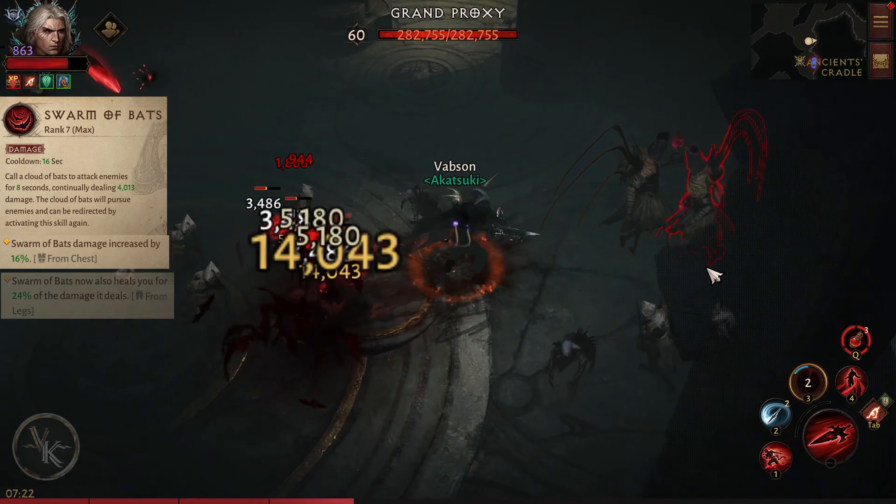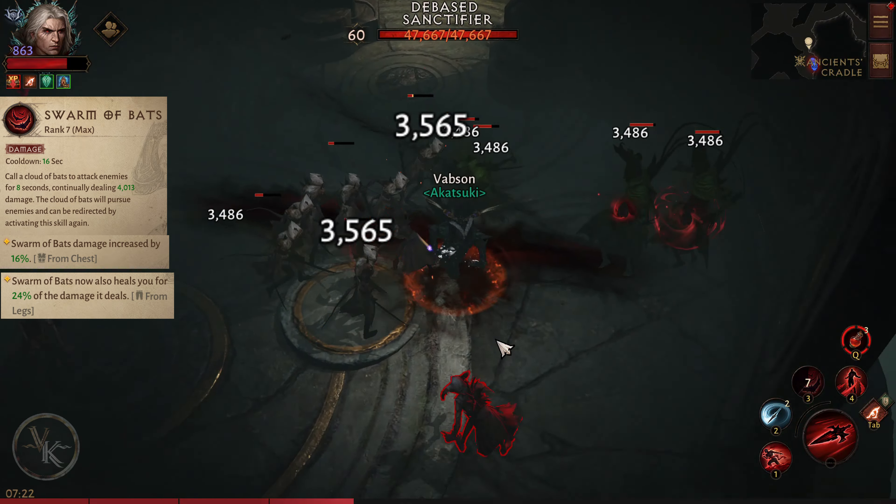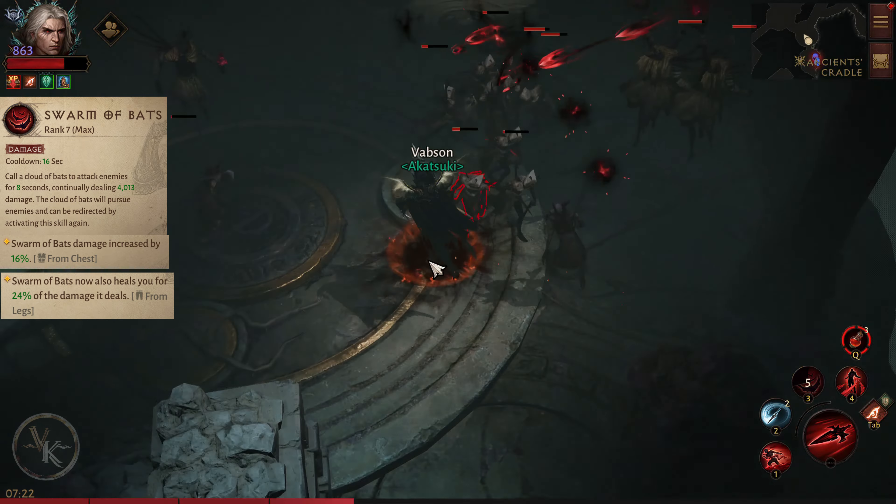Swarm of Bats. Call a cloud of bats to attack enemies for 8 seconds, continually dealing 1,000 damage. The cloud of bats will pursue enemies and can be redirected by activating this skill again. From the chest piece we are able to additionally increase its damage.